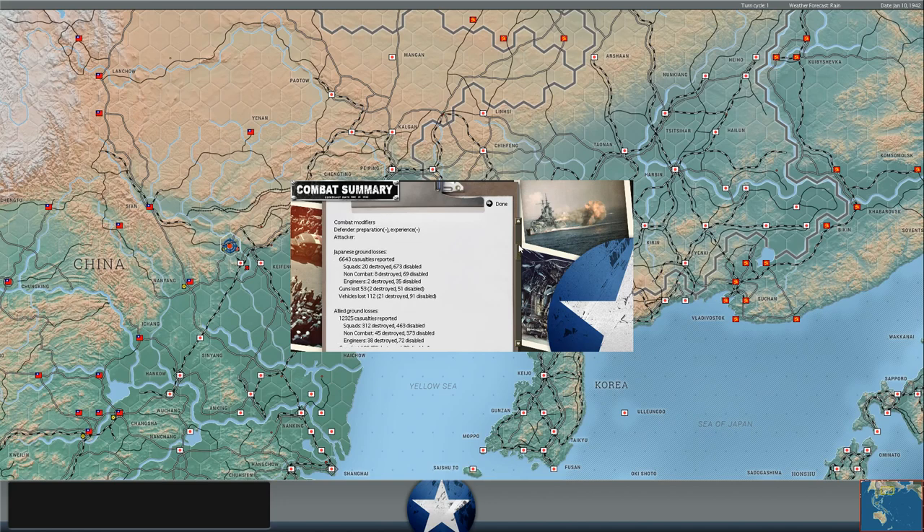It ended up being one-to-one. The Japanese lost 6,643 casualties, 20 squads destroyed, 673 squads disabled - that is a huge number. We lost nearly two times their casualties: 12,325 casualties on the Chinese end, 312 infantry squads destroyed, 463 disabled. So between the two, we lost about 775 squads - 312 of them permanently - while he lost about 693 squads. The total number of squads out of action next turn isn't that much of a discrepancy - 775 to us, 693 to him - but I would love those numbers if it wasn't for the fact that 300 of those on our end are destroyed.